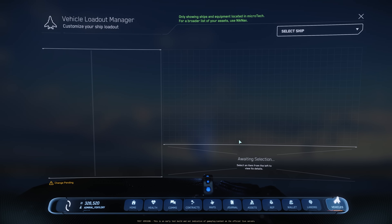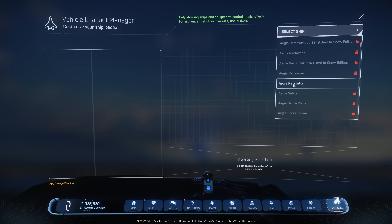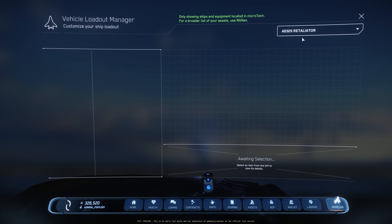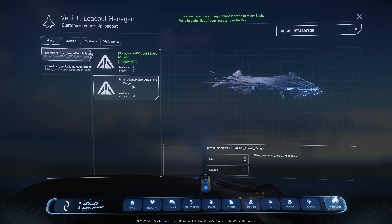Ladies and gentlemen, guess what? The modularity is finally officially in-game. It is currently being tested in the 3.23.1 PTU in the Aegis Retaliator. So if I click the ship, you can see here we have an Aegis Front Base, one module. And another one is Aegis Front Cargo.